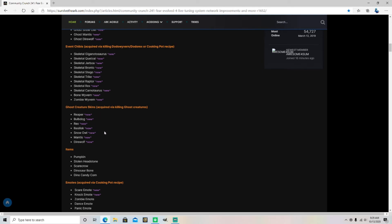Ghost creature skins — here we go. The reaper, bulldog, rex. Acquired via killing ghost creatures — nice. So if you already have the creature you just put it on like a saddle, you equip it to the saddle and it should equip. Or I think it's the other section — there's two different sections there, there's the saddle spot and then there's another one, if I'm not mistaken. I'll have to go look at it, I forgot.